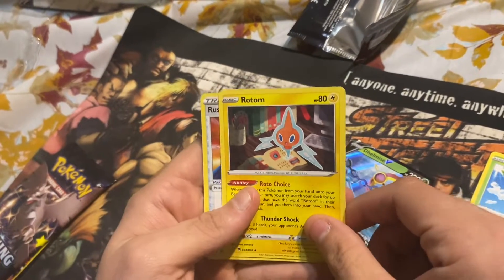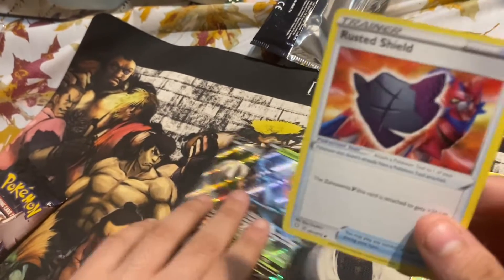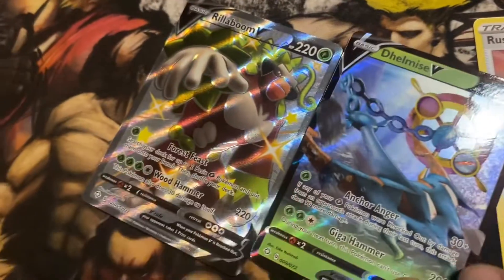Look at this double rare back-to-back — got an energy, trophies, oh that Rillaboom is nice! If I could pull that legendary that'd be real nice. But look at those first two packs — I think he's off to a strong start.